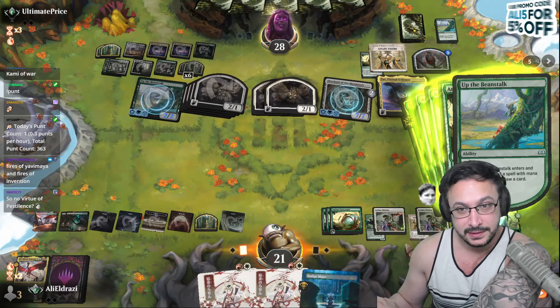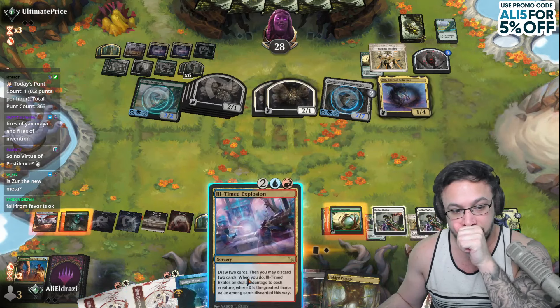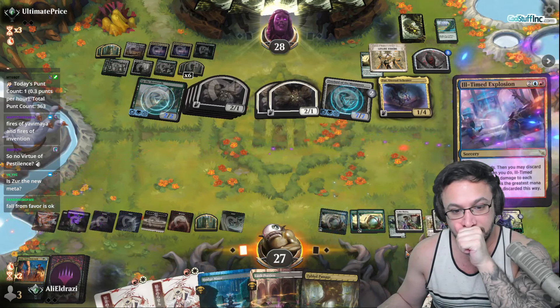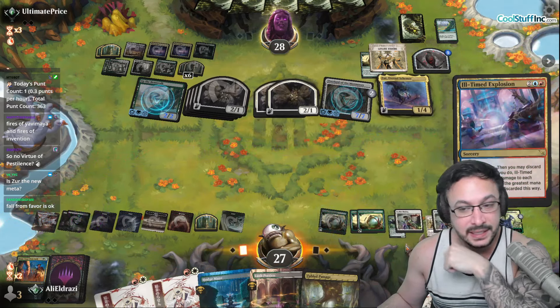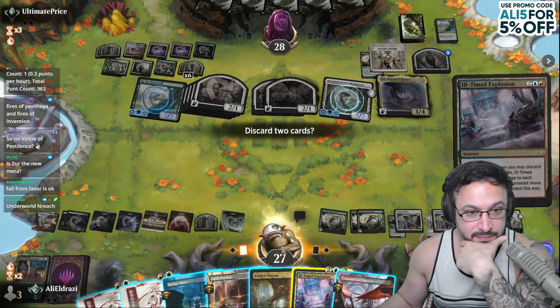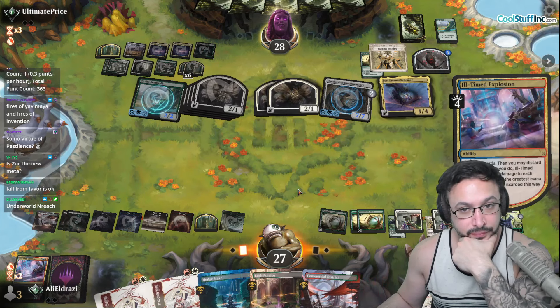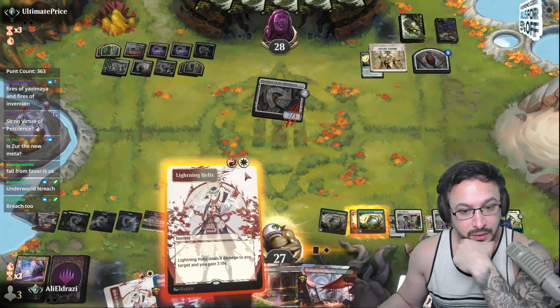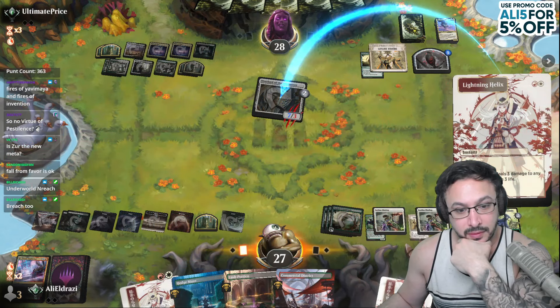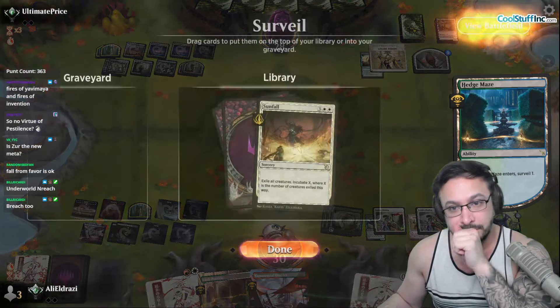Alright, let's draw first. Explosion — two likes to go, I guess. But it's not sunfall. Please, big creature. That's four damage to everything? I'm just gonna be good enough. Alright, breach is fucking disgusting. Breach is really good. I agree with that one.